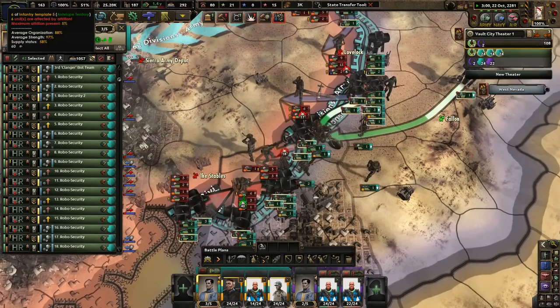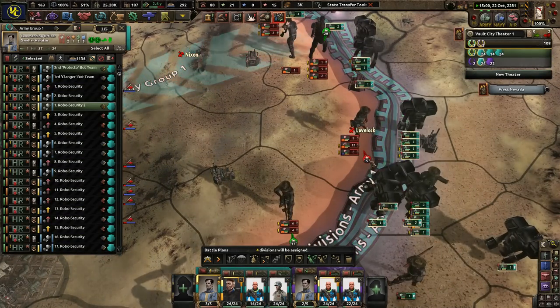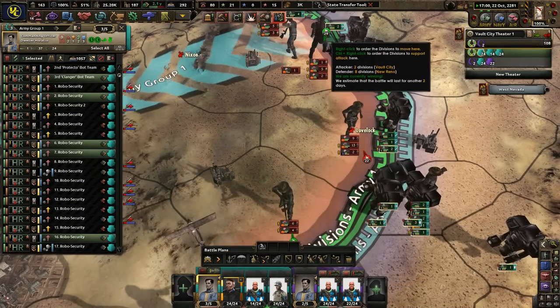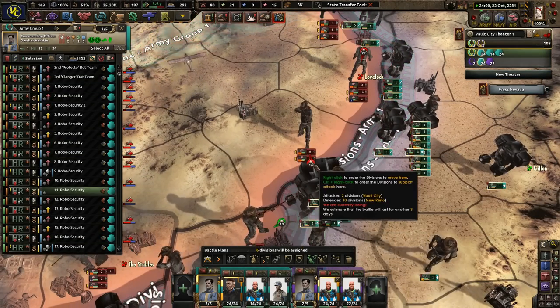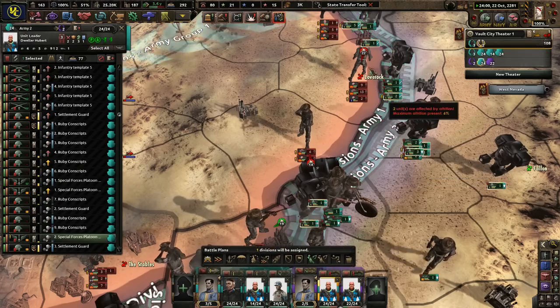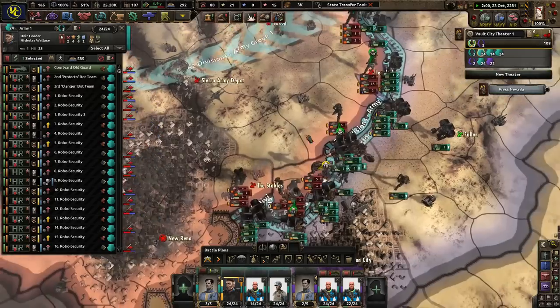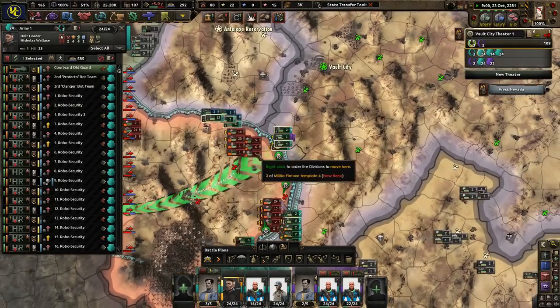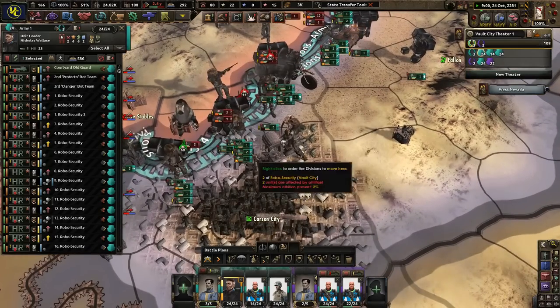Take some guys to help out. You all help the attack down there. You can probably help the attack from here too. An APC division — very nice. I can't win everywhere — that's okay.